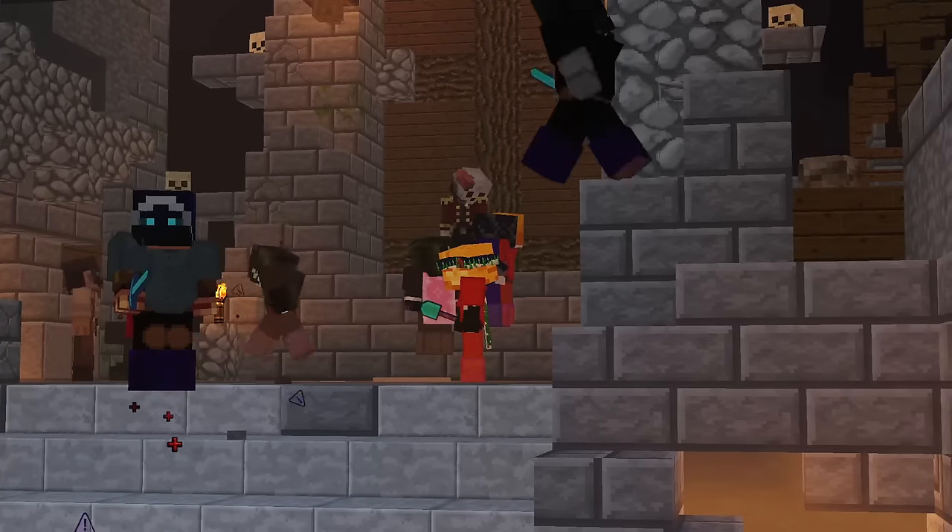Now let's talk about pets. The first main one is the Legendary Sheep Pet. At level 100 it gives you plus 100 intelligence, plus 20 ability damage, Mana Saver (reduces mana cost of abilities by 20%), Overheal (gives a 10% shield after not taking damage for 10 seconds), and Dungeon Wizard (increases total mana by 25% while in dungeons). You can put a Textbook pet item on it for even more intelligence. This is a solid pet you can use for the majority of the game.